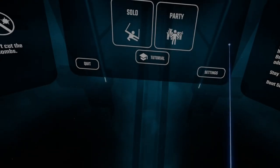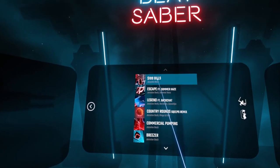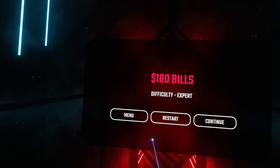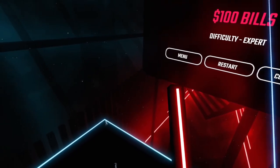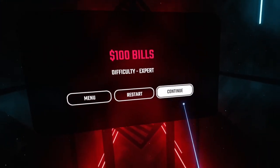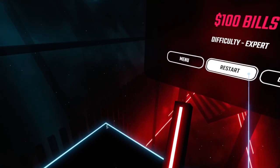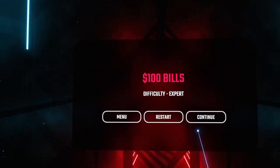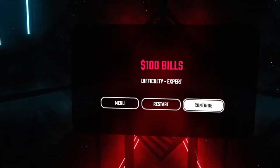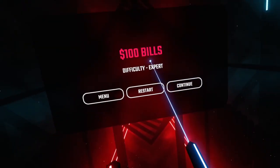Everything seemed the same, but one of the differences I did immediately notice — let's go into $100 Bills — yeah, no audio plays. One of the things I noticed was that if you hold down the menu button to get into the pause menu, whereas in every other build all you had to do was just tap the button. So you have to hold down for like a second or so, and then it will let you into the pause menu. I don't know if this was intentional or it's a bug, but it's here regardless.